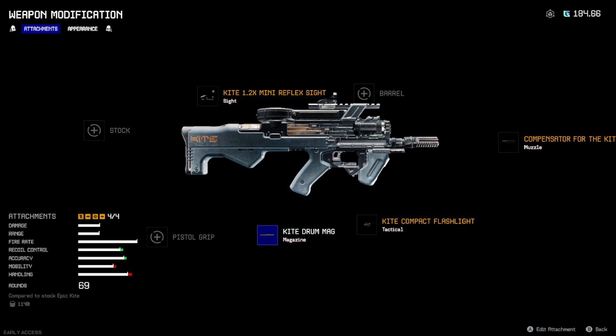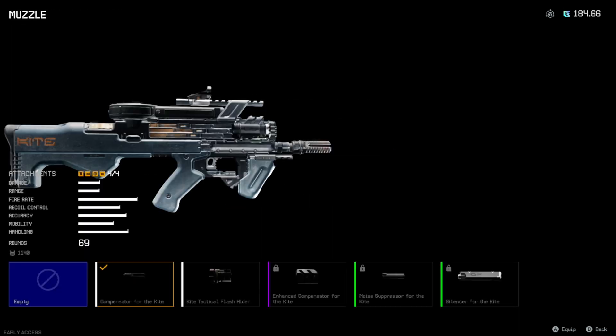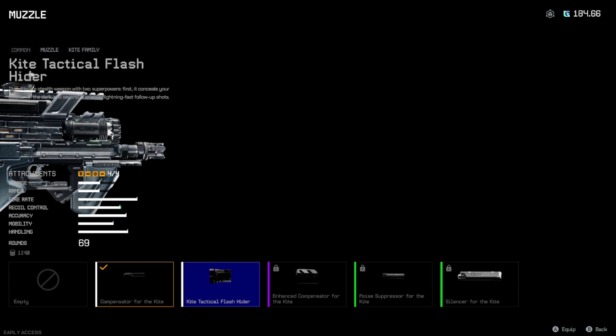I've got a drum mag that increases my ammo up to 69 rounds. I have a Kite compact flashlight — I don't have anything else but as you can see it increases the accuracy, so it's good to have. I also have a muzzle which increases the recoil control — this is the compensator for the Kite. I could use this flash hider but it's not as good.